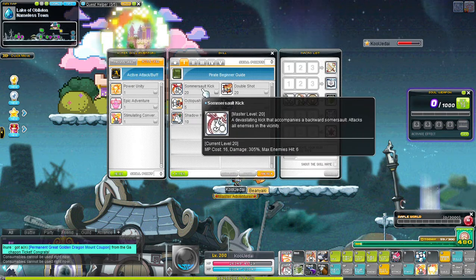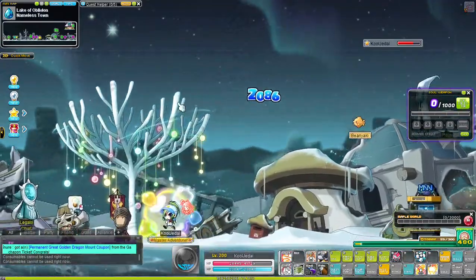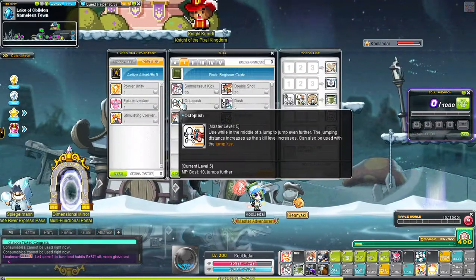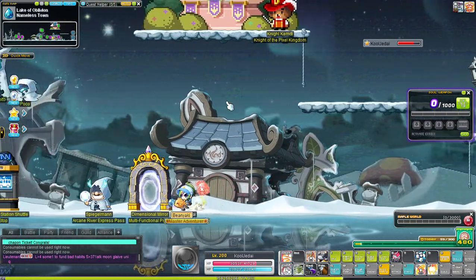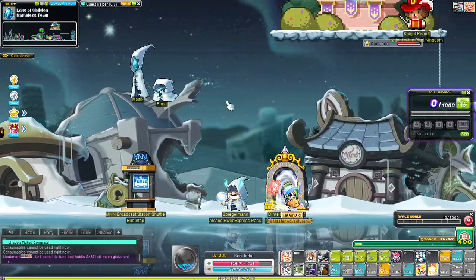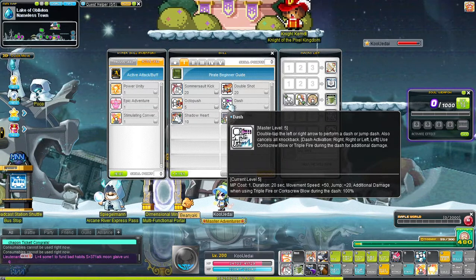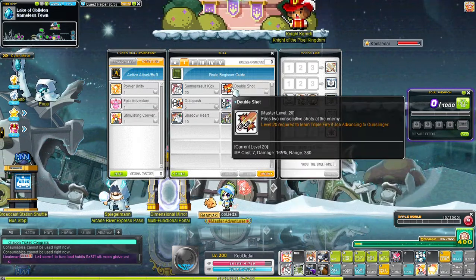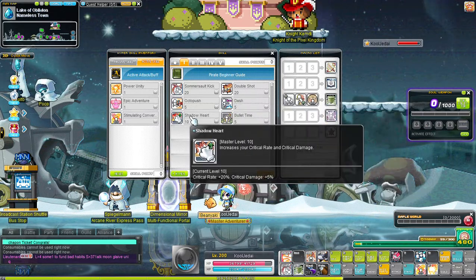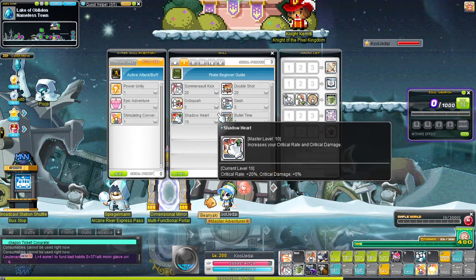You can get Somersault Kick to level 30 pretty fast. You get Octopus Push, which is a vertical jump — not a horizontal one. You also get a dash by double-tapping the direction you're moving, which gives you a small boost of speed. You get 20 percent crit and 5 percent critical damage at level one — that's pretty good for first job.